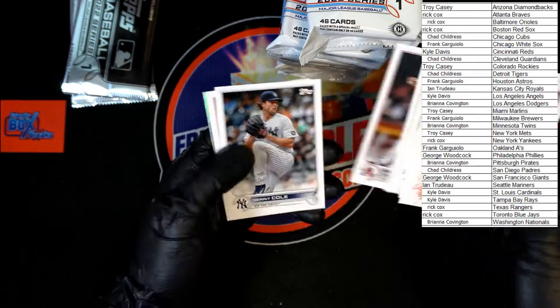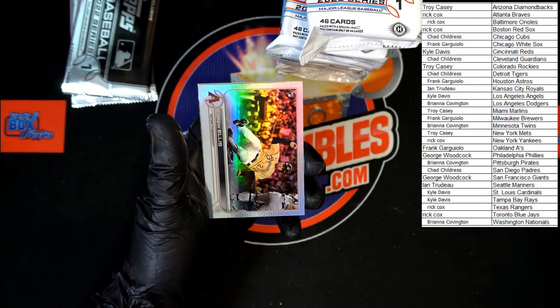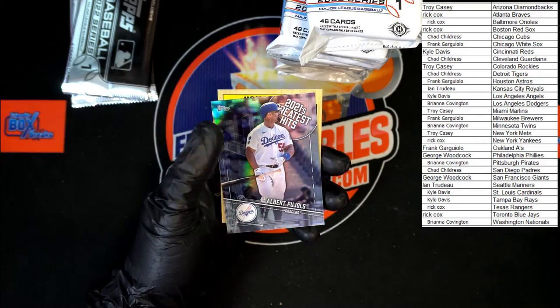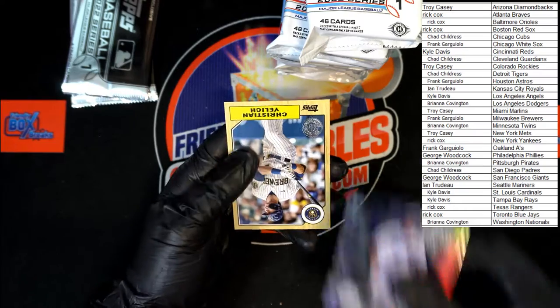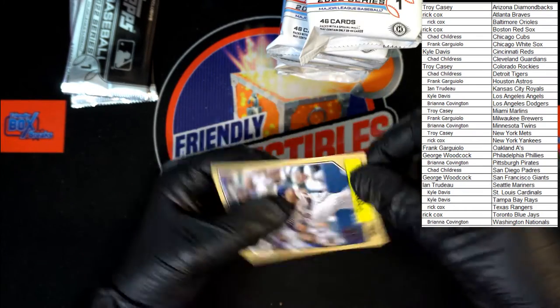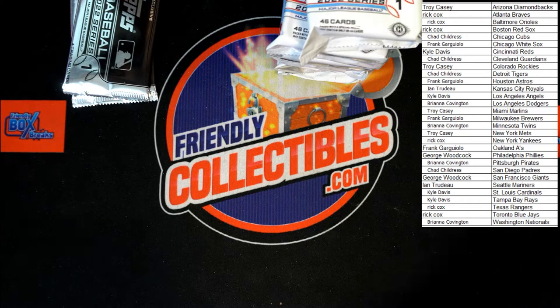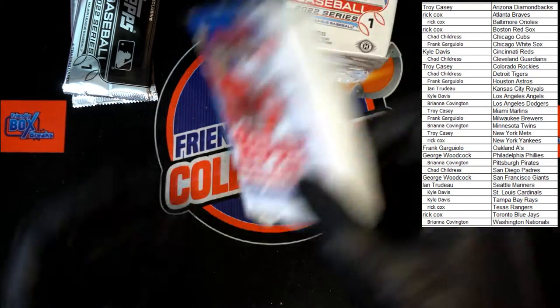Cole, Holt, and we've got a Drew Ellis silver — Diamondbacks, that'll be going to Troy C. We've got a Pujols 2021 Greatest Hits one of the Dodgers — that'll be going to Brie C. And then we've got the 87 Topps Yelich insert. All right, next stack, first pack — here we go.